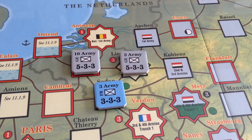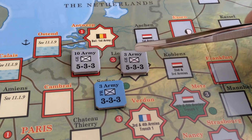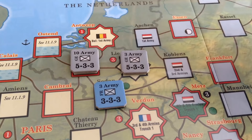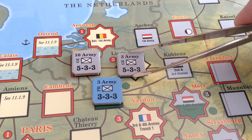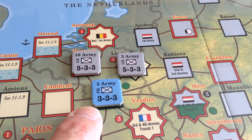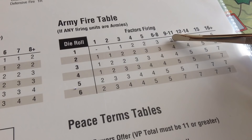I'll try to show a very simple example of combat, which operates at the corps and army level — it's a very strategic game. In this example, the German 3rd Army and 10th Army could be activated; you'd need a two-card to do so because you're activating two different spaces. They'd attack Sedan, adding attack values of five plus five equals ten. The German would fire on the nine-to-eleven column, and the French would fire on the three.